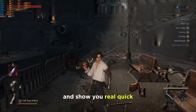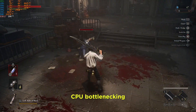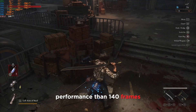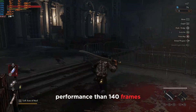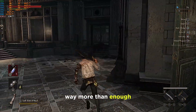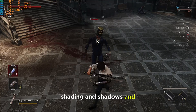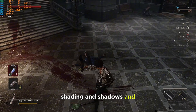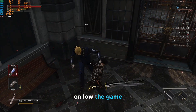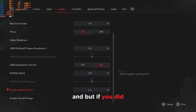Now we're going to go down to Medium — we're getting around 140 frames still. As I said, CPU bottlenecking means you're not really going to get much more performance than 140 frames, which is more than enough for a game like this. The quality has dipped a bit — shading, shadows and reflections aren't as great. On Low the game is going to look a lot worse.